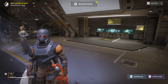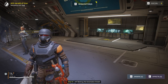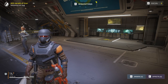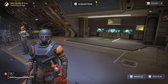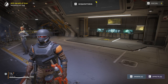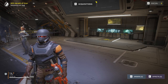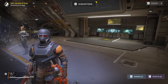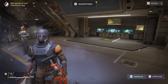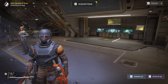Subtitles: they are adding more improvements and fixes to the subtitle system. Subtitles will now be prioritized by importance, and two subtitles will now be displayed simultaneously — this can be turned off or on in the interface settings. Player Speaker Indicators are now color coded by their assigned strike team color, and Speaker Indicator settings now function as intended.